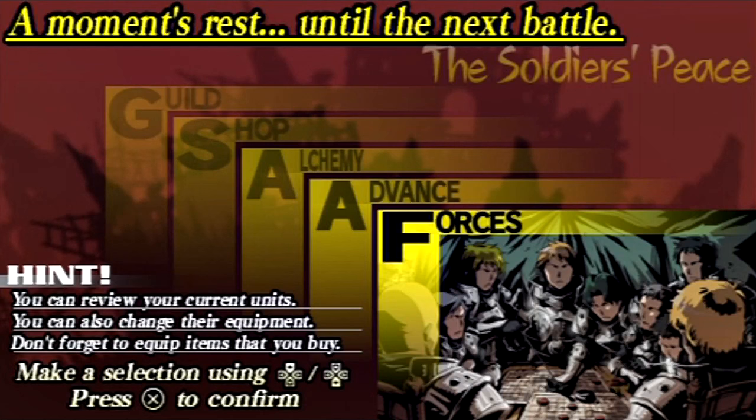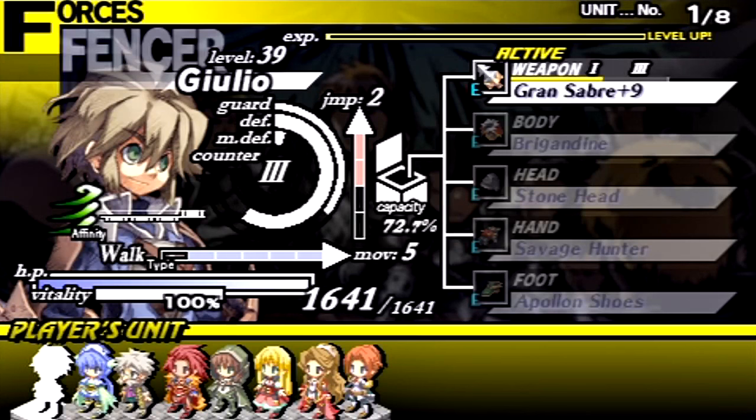I wonder if there would be some dialogue during battle if I had Natalia attack Robertus. Spoiler alert, we're going to be fighting him soon. So, let's change our setup. We got a lot of stuff we need to worry about here.